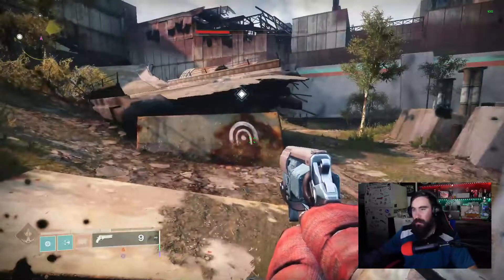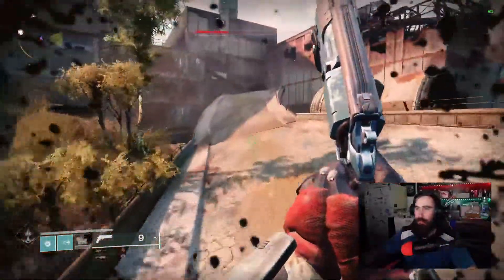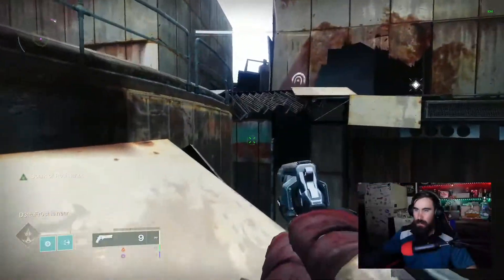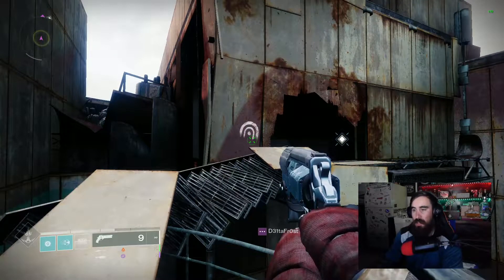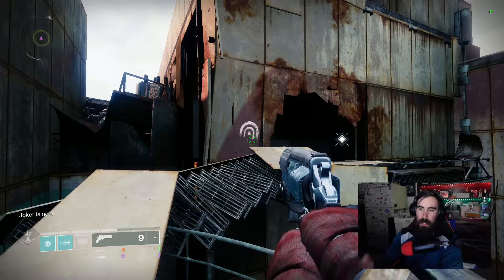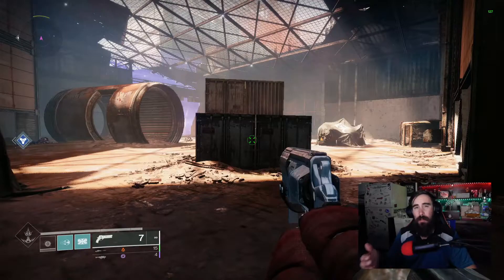Just remember that symbol. As you can see it is right here showing the doorway of where to enter. I know I have a marker showing me where to go, but for the rest of the game — unless it's a very specific quest — it will not guide you directly to it. It is those symbols that will show you where the lost sector is, and eventually you will know exactly where they all are from doing them so much.